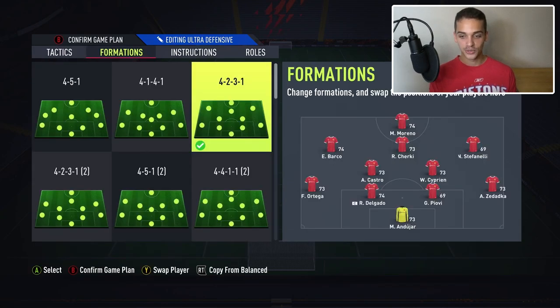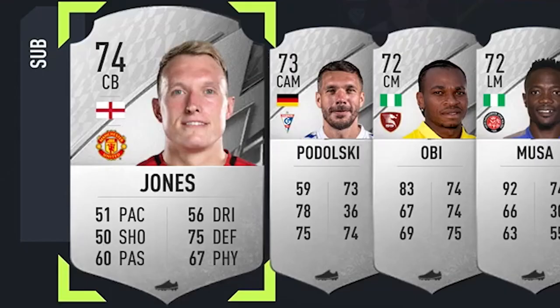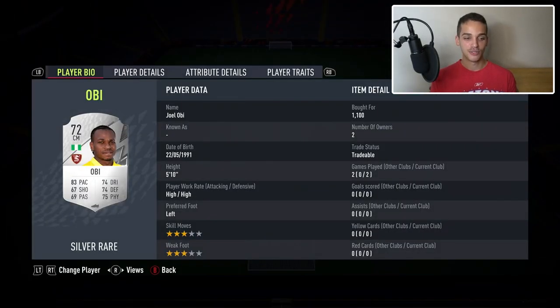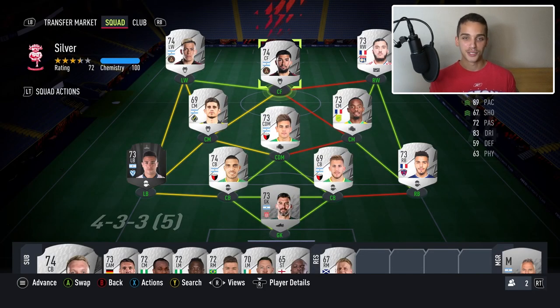These are the tactics I use — the 4-2-3-1 — and this is where everybody plays. And most importantly, here's the bench: I have the greatest center back of all time. Does anybody remember this guy from FIFA 14? He was like the best silver in the game. I'm just going to be playing some rivals with this team today, so let's get into game number one.